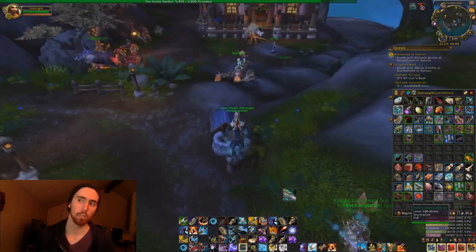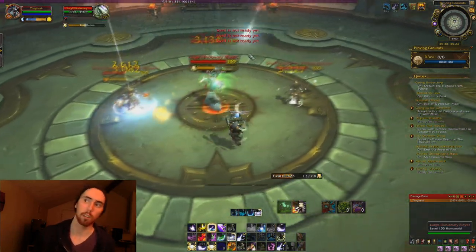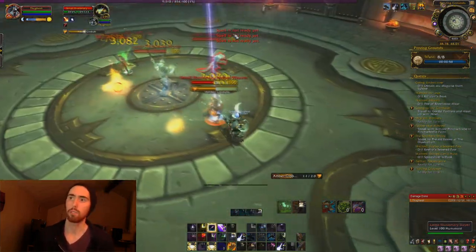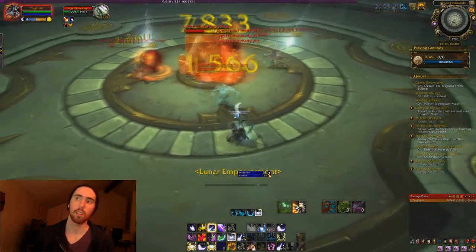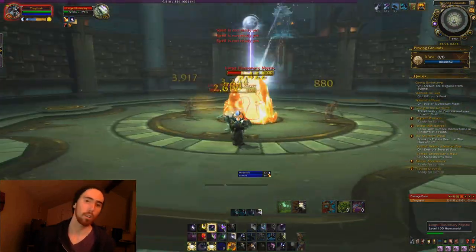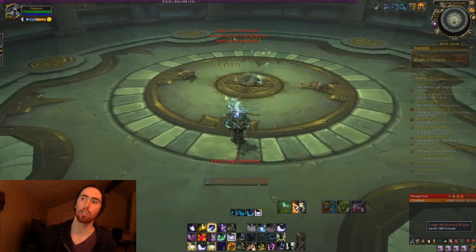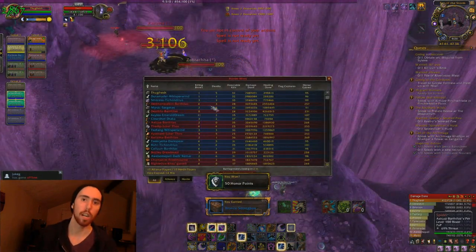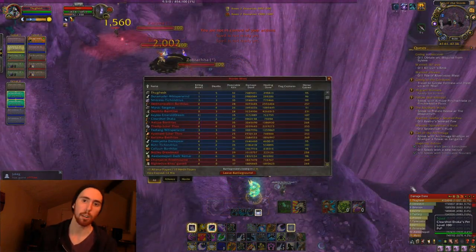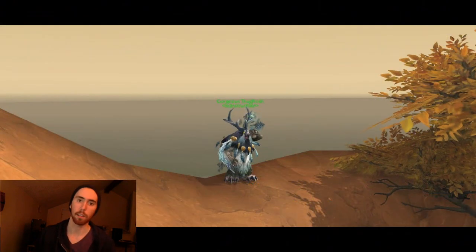After you get your gear, this is another important part — especially if you're a Balance Druid. People are saying proving grounds are hard, I already did a video about that, but I'm just going to tell you right now: if you're a Balance Druid, it doesn't matter how hard you think proving grounds are. Look at the time — this is my Balance Druid, just hit level 100, boom, proving grounds — easy. Of course, you also get your complementary top damage out of a battleground as soon as you hit level 100 on your druid.